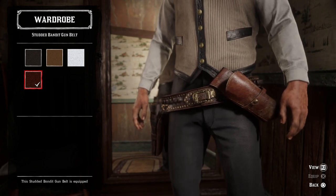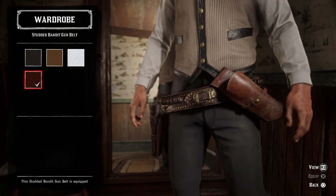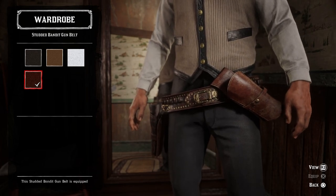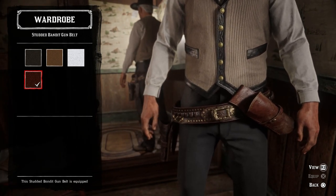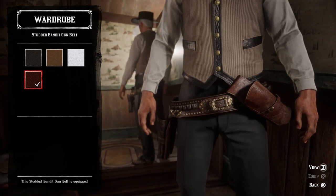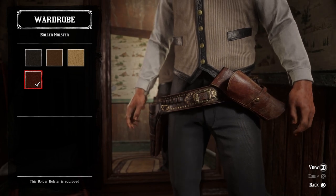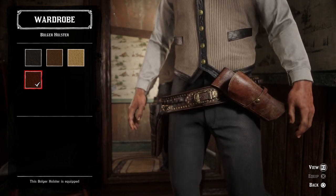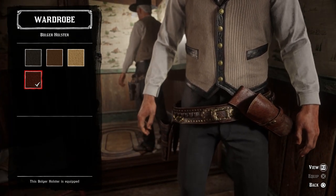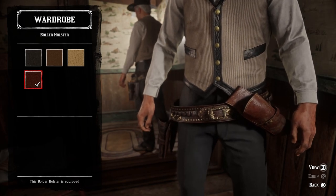For weapon equipment, I had a difficult time matching it, because he's got a real clean reddish-brown gun belt with one holster and then he keeps another gun tucked into his belt. Obviously we can't do that so we need to use an offhand holster. I ended up going with the studded bandit gun belt. If you don't want the studs, the gunslinger gun belt has a brown variant that works passably. But I think the studded bandit gun belt looks the best — it looks nice and clean and uniform with a gold buckle like his does. For the offhand holster, since he doesn't wear one in the movie but does keep a gun tucked in, I used the reddish-brown bulger holster which matches the color of the gun belt. This color and texture actually matches his weapon equipment from the movie better than the main gun belt does, but the bulger gun belt doesn't match this holster — it's a complicated process, but that's the weapon equipment I used.